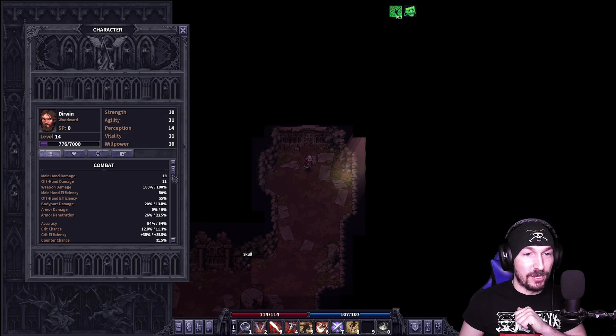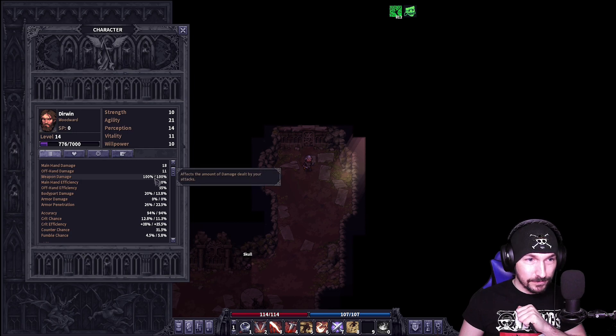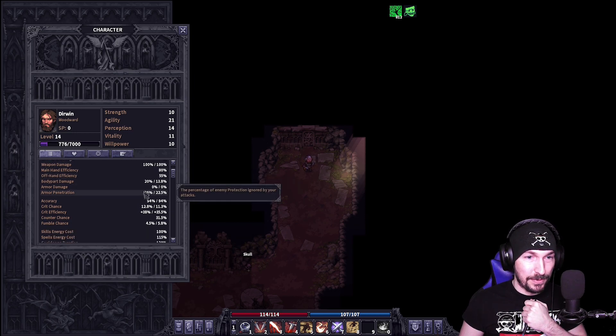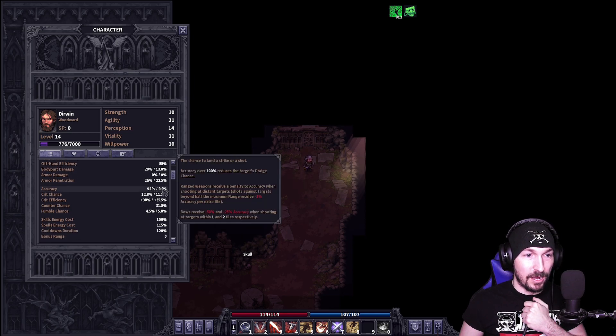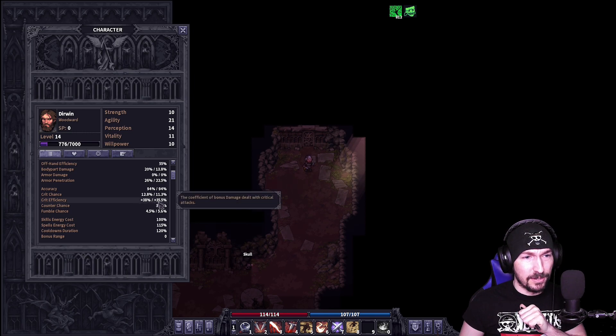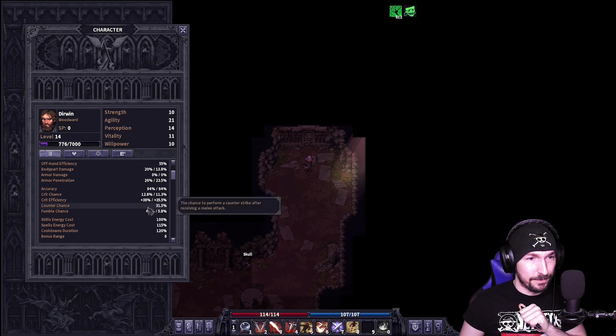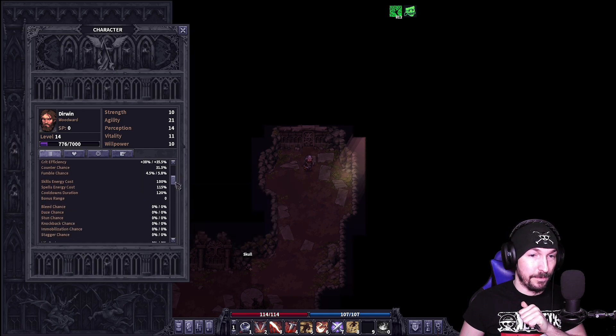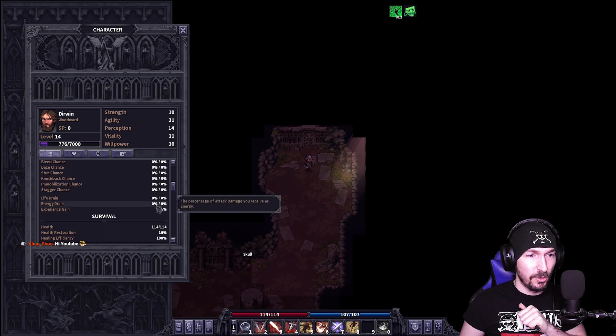Elusiveness — we needed to do that. So: 21 agility, 14 perception. Main hand damage, off hand damage is 18 and 11. 80 and 55 right there for armor penetration and body part damage. We have zero armor damage. Accuracy is pretty solid: 94%, 12% chance of crit. 38 and 35 for efficiency. Counter is 31 currently, and fumbles are super low.